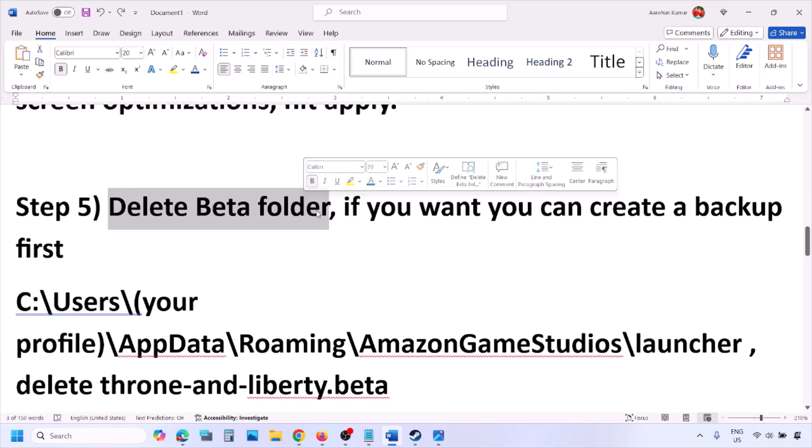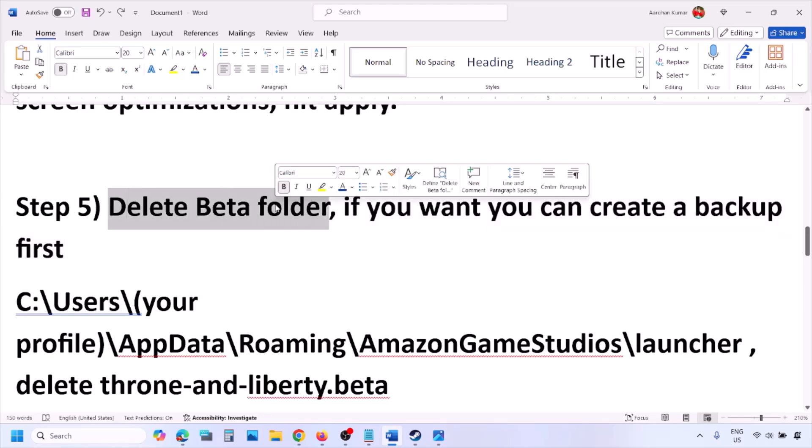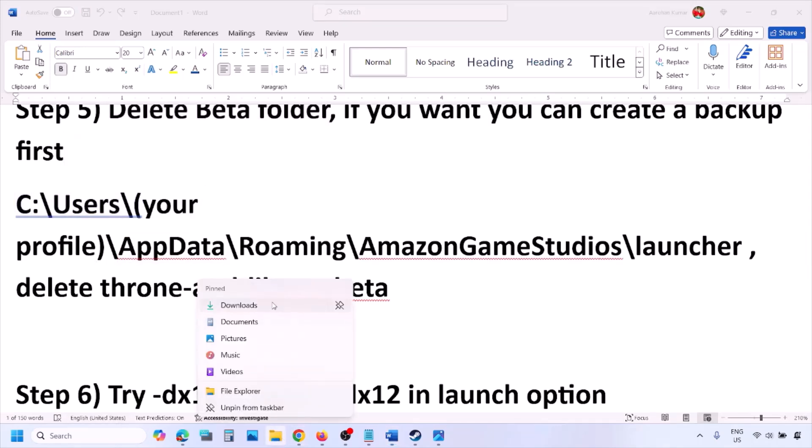The next step is to delete the beta folder. This has worked for many players, so it might work for you. If you want, create a backup of the beta folder first, then delete it. Open File Explorer.